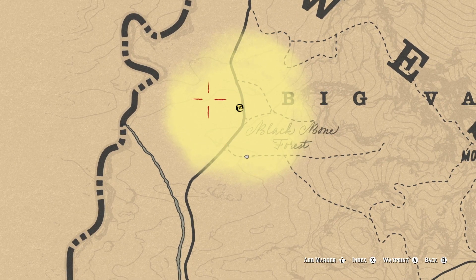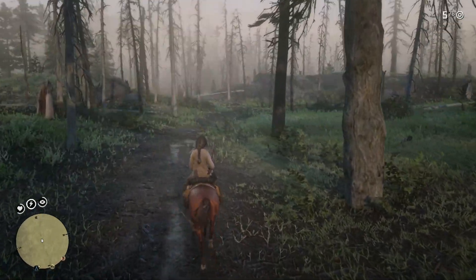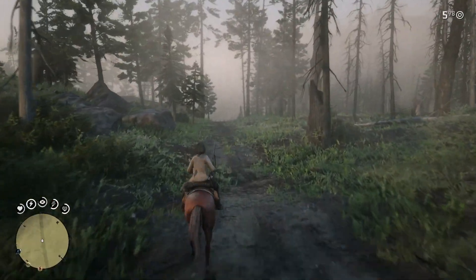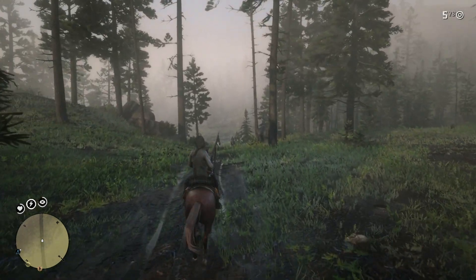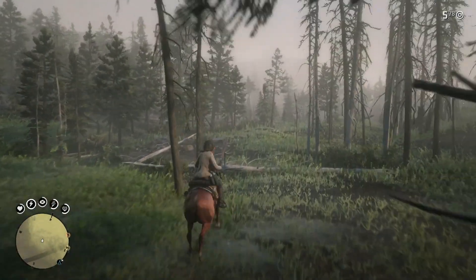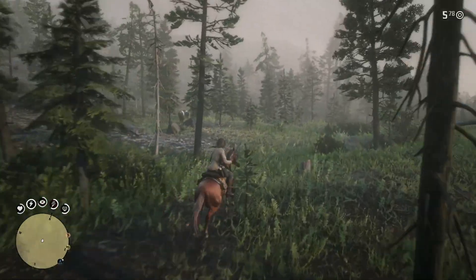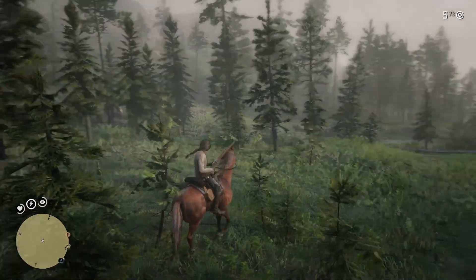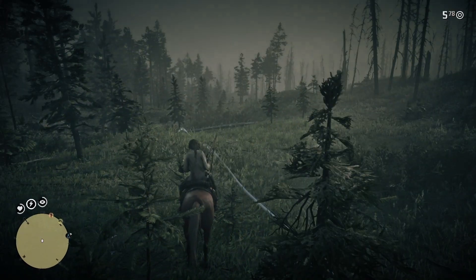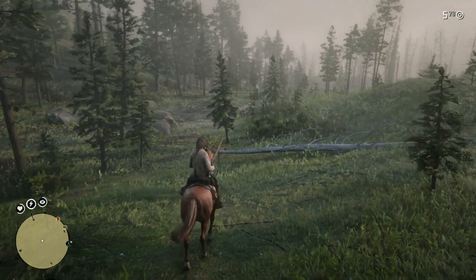We're up in the Big Valley area in Black Bone Forest and what I'm looking for is this treasure, so I'm going to be searching this entire area waiting for my controller to vibrate. I actually have no idea where this treasure is, so we're going to find it together. I know if I go this way there's a good chance a cougar is going to come after me. I'm seeing some elk but I'm not feeling anything vibrating yet — oh, hang on, we are actually getting a little bit of motion here.